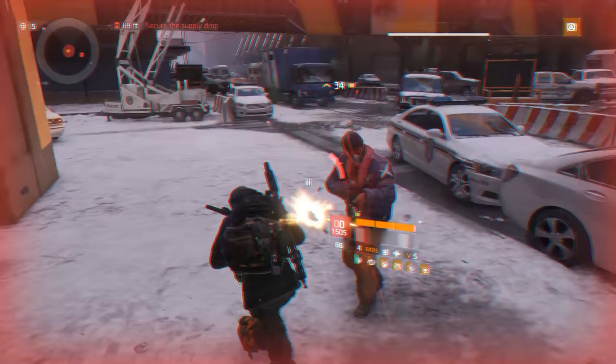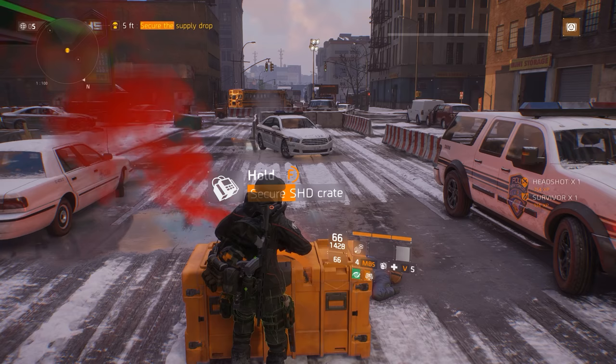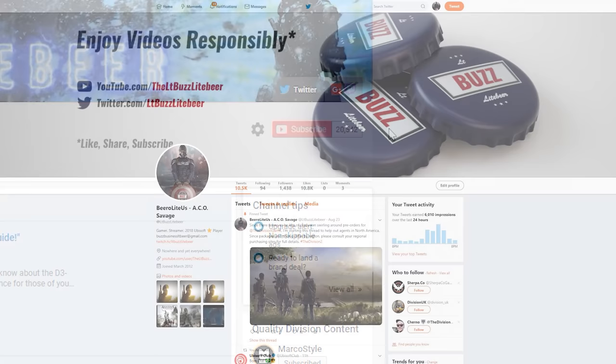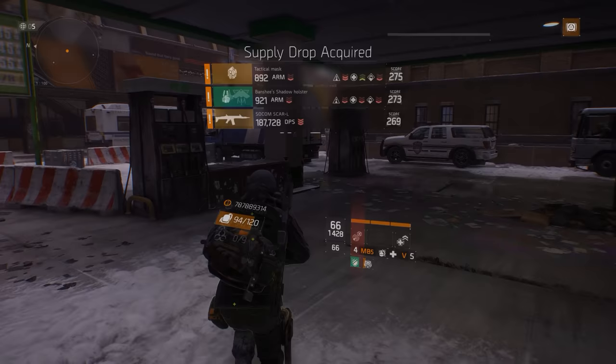I will end this build guide with me running through Lexington Events Center on challenge difficulty solo to show you just how effective this build can be. As always, I look forward to reading your thoughts and comments on my latest build guide, and if you could take the time to rate the video it would be greatly appreciated. If you want some more Lieutenant Buzz Lightbeer in your lives, make sure to pound that sub button and save notifications from my YouTube channel. Follow me on Twitter and look for me on Twitch with weekly Division streams. Until my next The Division build guide, this has been Lieutenant Buzz Lightbeer, saying peace out.